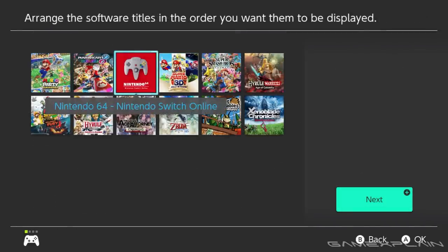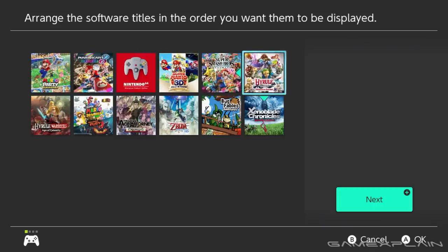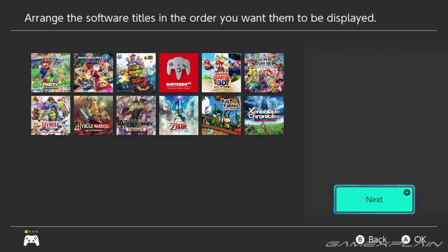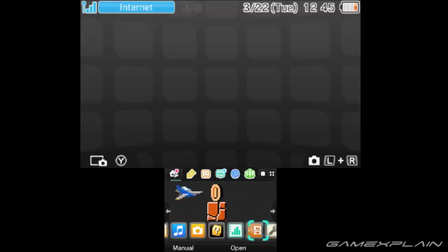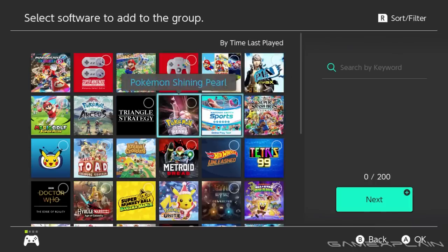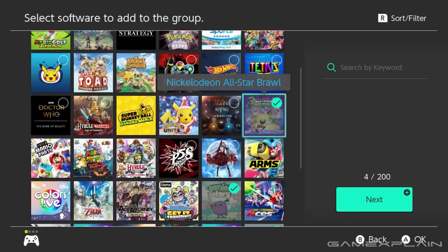I'm kind of mixed on this overall, because this definitely makes it easier to find titles when you have a lot of games on your Switch, but it took five years to add this. It's a really nice feature and really helps organize your Switch menu for anyone with a lot of downloaded titles, but it just would have been nice to have this sooner. I also think it would have been better to have this easily accessible from the very start of the home menu — sure, it's only an extra button press, but small quality of life things like that matter. It does make me miss the folder system of the 3DS with its themes and customizations, but the idea of groups is technically better since you can sort games however you want — Favorites, multiplayer, Mario, series-specific, or a backlog, for example.